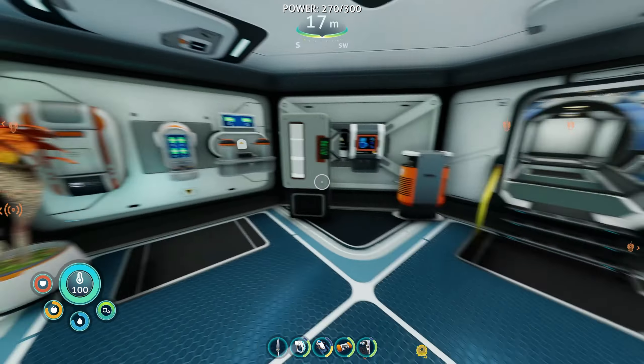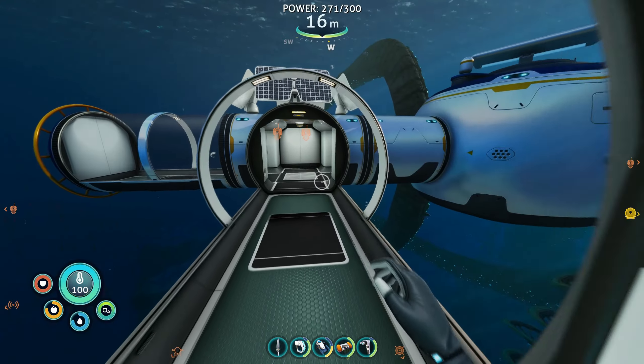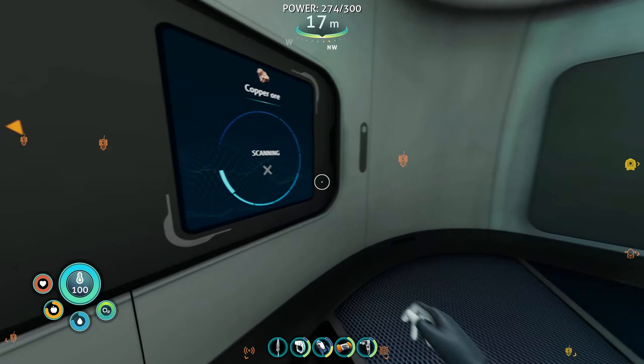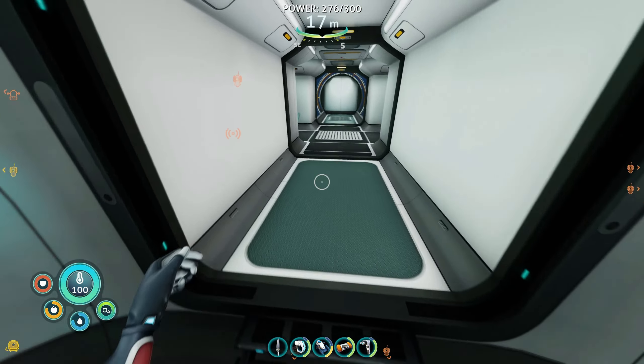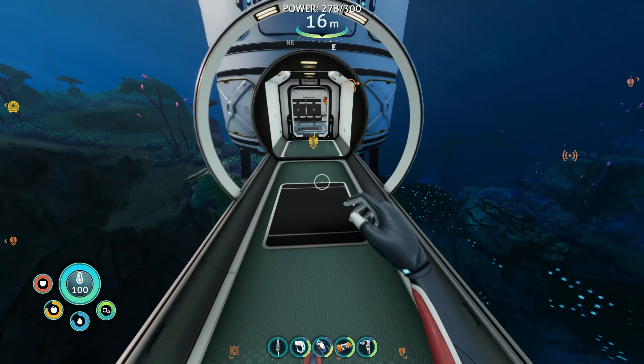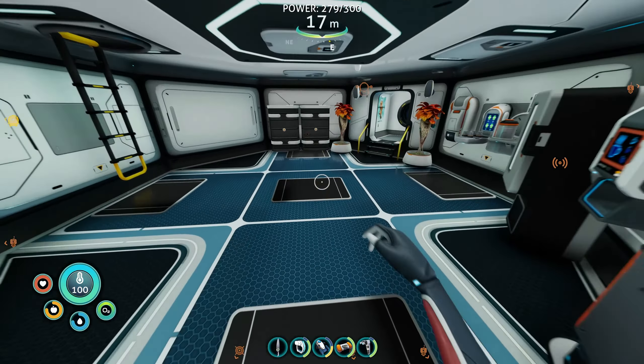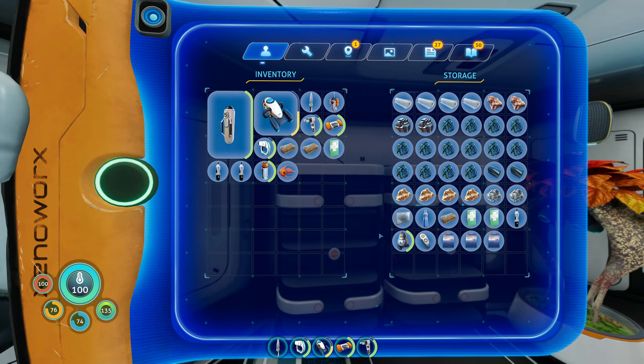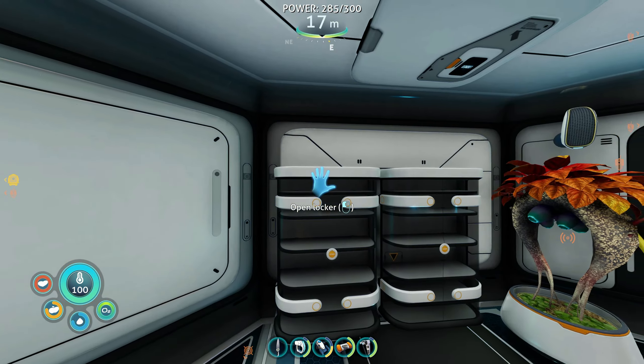Hello and welcome to Subnautica Below Zero. In the previous episode we were over at Fire Robotics Center, and the plan was to come back and make ourselves a spy pengling plus the remote — and I do have those now, they were pretty easy to make.